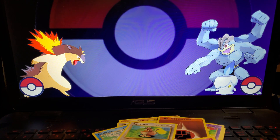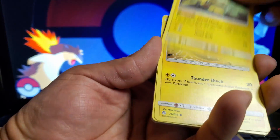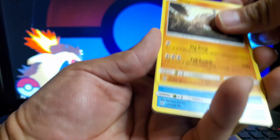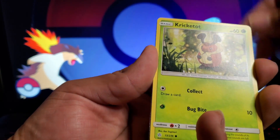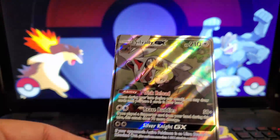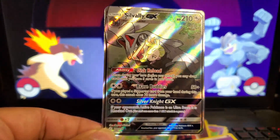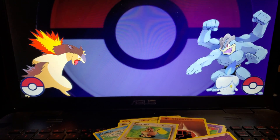My favorite pack art for Cosmic Eclipse has got to be the one with Blastoise and Piplup. Next pack: Psychic Energy, a Stone, Jolteon, Onix, Weavile, and another gorgeous card — look at that one! We're going to sleeve that one too. That looks like a very nice card.